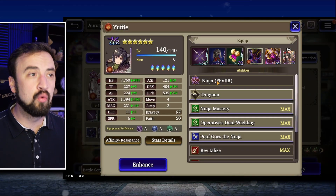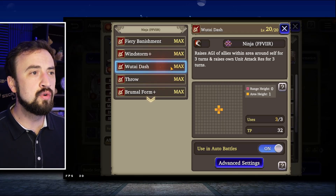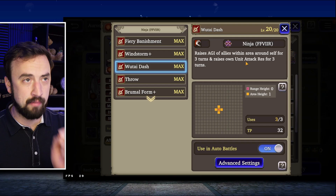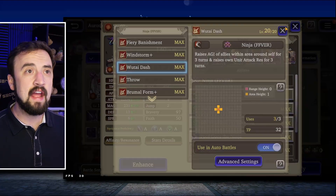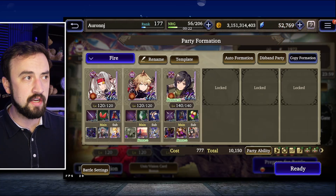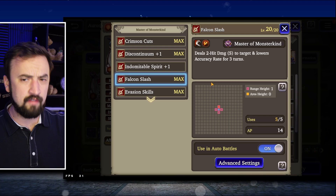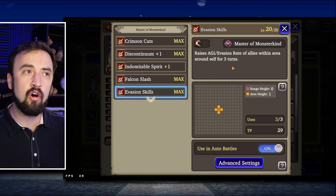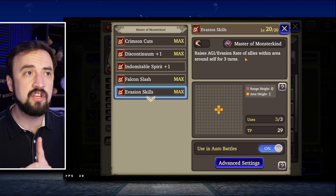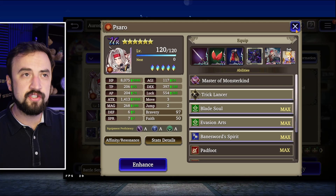You also have to make sure she's done group buffing. Her group buff is Wu-Tai Dash — an agility buff for allies and her own unit attack resist for three turns. Now, there's an interesting interaction here. Pissarro's buff that you're going to run with her is Evasion Skills, which is also an agility and evasion rate buff for allies. The agility buffs don't stack.